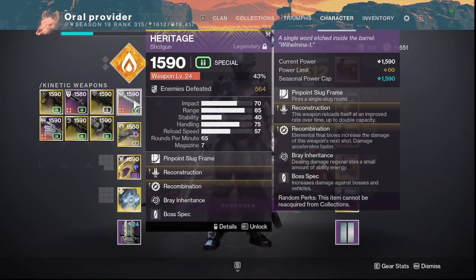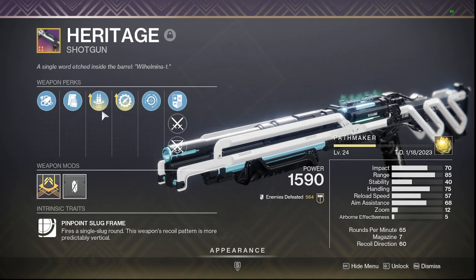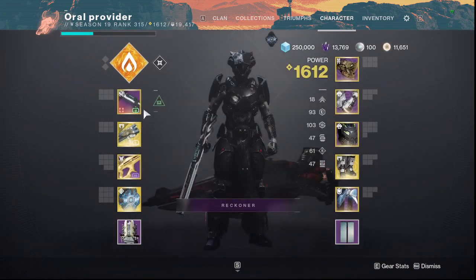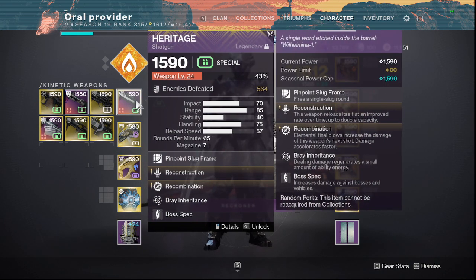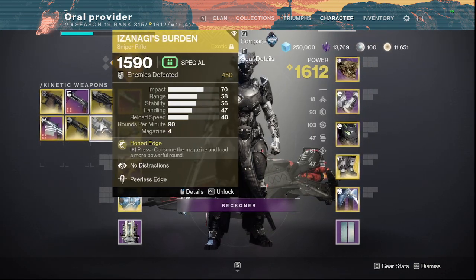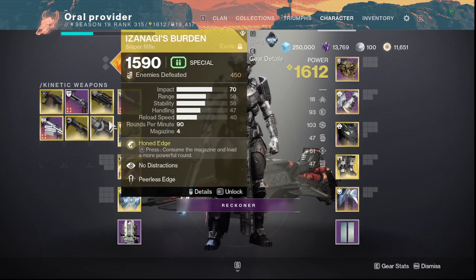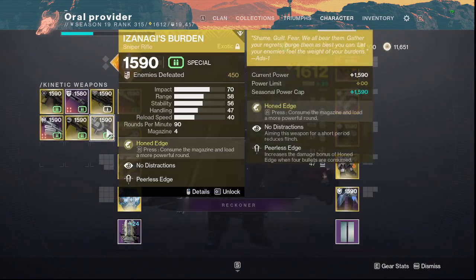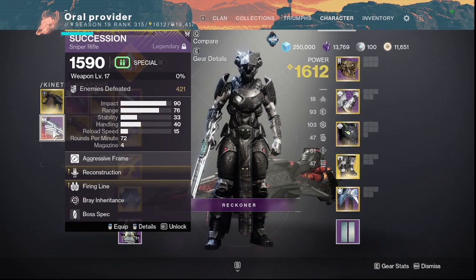For weapons, Heritage is the big one. Make sure you guys get Reconstruction and Recombination — this is probably going to be a meta shotgun. Not probably, it is, because it already is, and they're getting a buff. All primary specials are getting a buff, so this is going to be crazy. I would also say make sure you guys get the Izanagi's Burden, as the buff is also going to apply to it. This weapon is going to be hitting big damage. If you guys have the Catalyst, with Rocket, it's going to make it that much better. Same with Succession — it is also going to be getting the buff because it's a primary.